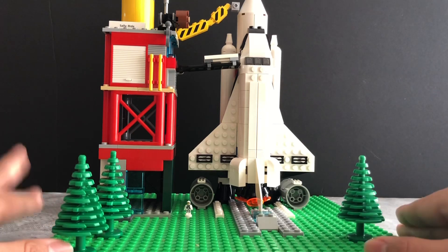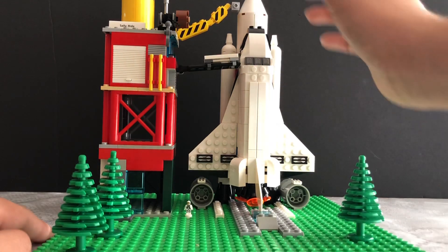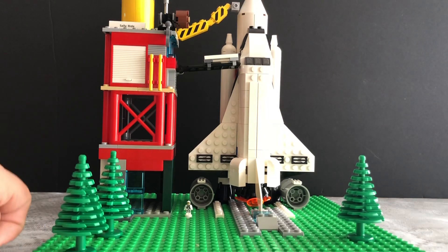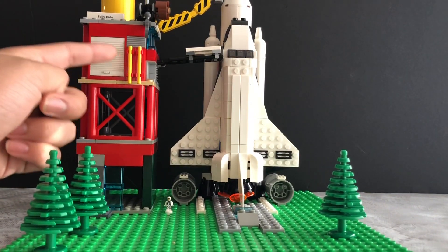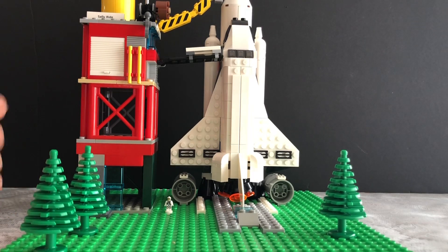The first thing you can notice is that the giant space shuttle — obviously I didn't build it. The orbiter itself came from a set. I just built the external tank, the boosters, and the launch tower. The launch tower is from a firefighter set, like from a fire truck or something that I took apart.